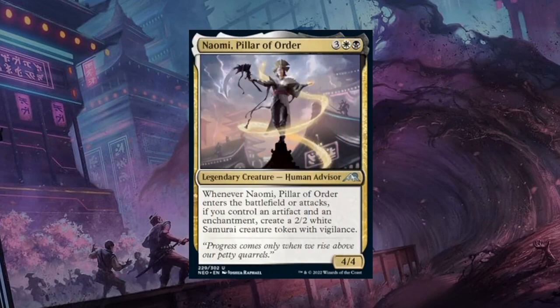Naomi, Pillar of Order — a 5-mana 4/4 Legendary Human Advisor at Uncommon. When Naomi enters the battlefield or attacks, if we control an artifact and an enchantment, create a 2/2 white Samurai creature token with Vigilance. This nicely highlights the black-white mechanic of controlling both artifacts and enchantments. A 4/4 that makes a 2/2 token when it enters for 5 mana is very good stats, and hopefully we get an attack or two in with Naomi to make more tokens. Black-white also has graveyard recursion to get Naomi back. Naomi gets a B and is a nice incentive to go black-white.